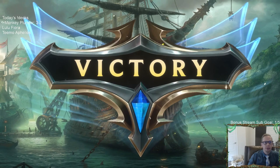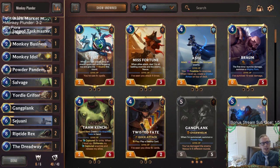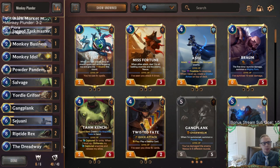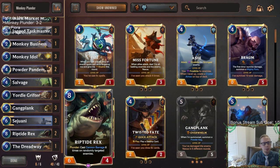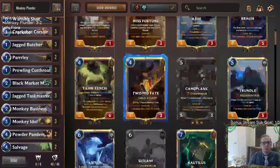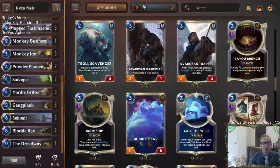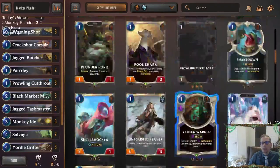Alright, there we go — that was Monkey Plunder. I think Plunder is kind of strong; it felt pretty good. I'm not sure if we're really that good of a Powder Pandemonium deck though. Monkey Business and Powder Pandemonium are probably our two weakest cards, and the Riptide Rex and Dreadway are just really slow and expensive. If we want to make this more competitive, probably no Riptide Rex, Dreadway, Powder Pandemonium, or Monkey Business — but that's a lot of spots, so what do we replace them with? I'd probably play another Parlay to start. I like Parlay.